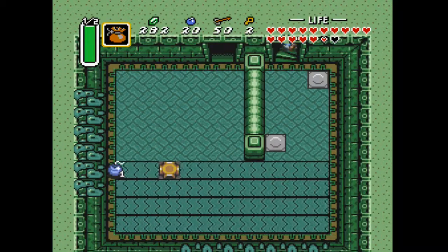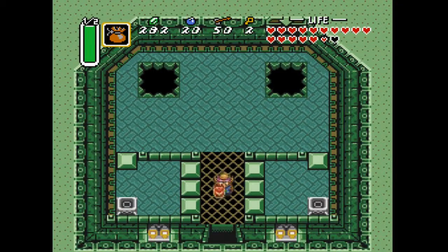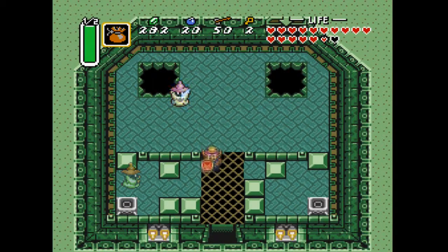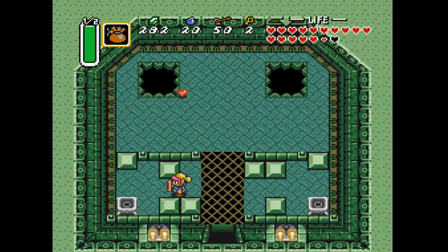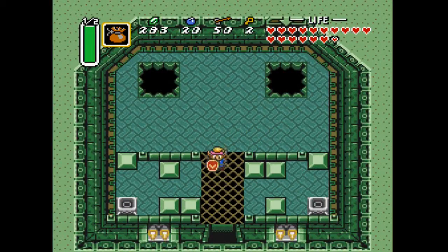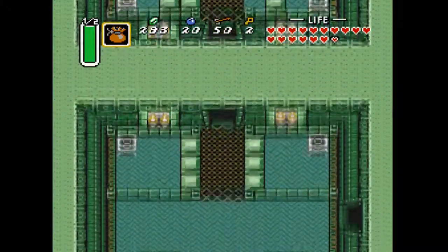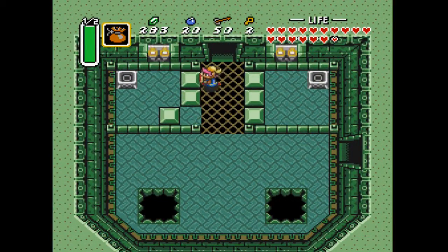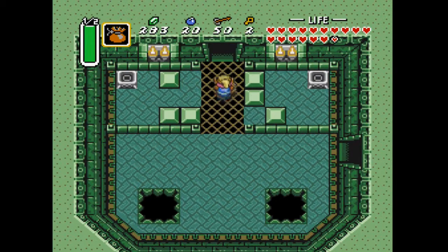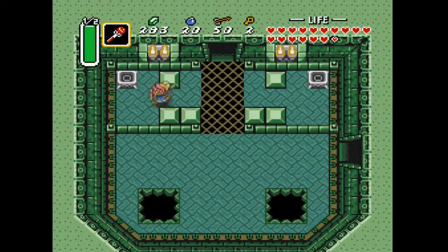Don't remember this part. Before you do anything, you want to push these blocks out of the way so you have easier access to things. Make sure you've got plenty of magic for this part — magic is important here. You might as well have health-related items rather than magic potions. If you go through the door to the right, you'll come across Zelda — or Sahasrahla — or something like that, telling you something about these torches.